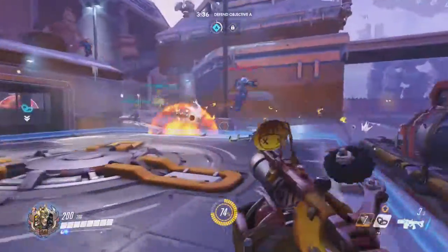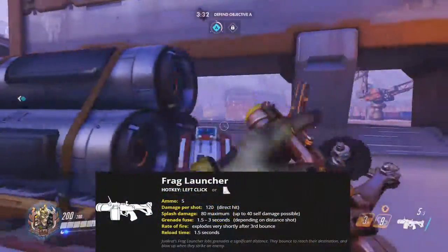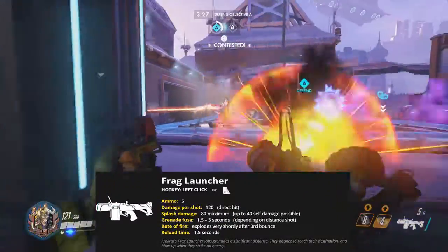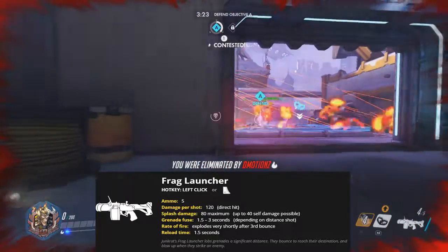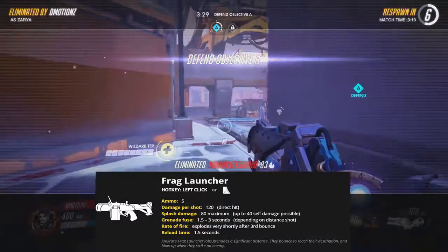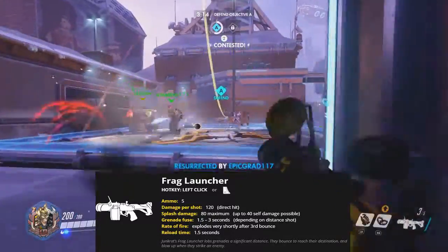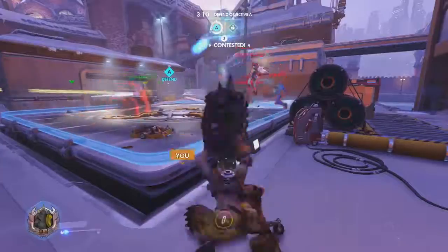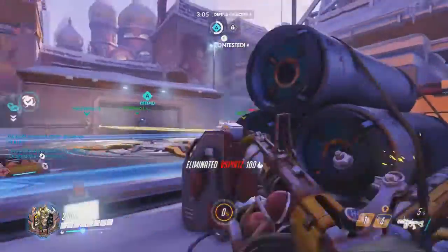Moving on to his Frag Launcher, which is his primary weapon. The ammo is 5, and the damage per shot is 120 on a direct hit. Splash damage is 80 maximum, with up to 40 self-damage possible. Grenade fuse is 1.5 to 3 seconds depending on the distance of the shot, and it explodes shortly after the third bounce. The reload time is 1.5 seconds. The frag launcher launches grenades at significant distance — they bounce to reach their destination and blow up as they strike an enemy.